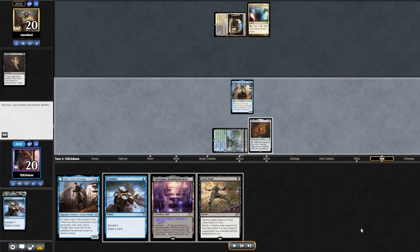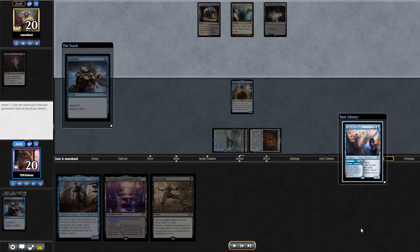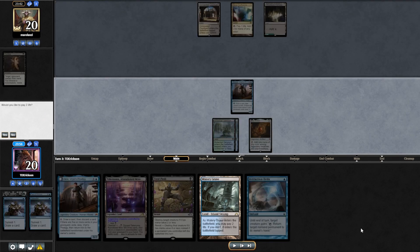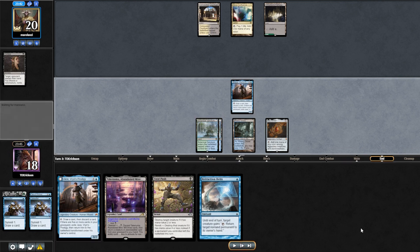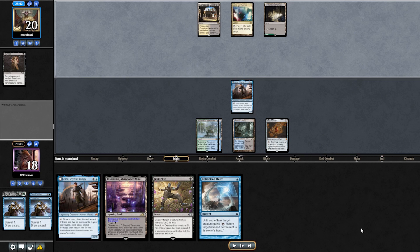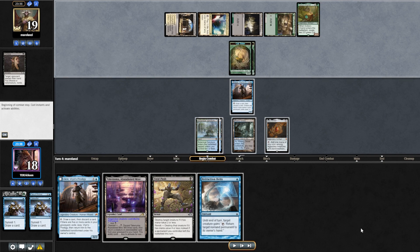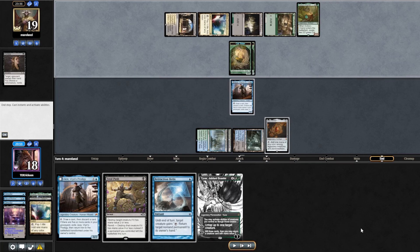Now we can Consider in peace. That's a Fae of Wish, which we bin. We are looking for Arona. We find Retraction Helix — two-thirds of our combo. We shock this land in so that we can Takenuma at end of turn and pass. We're keeping our avenues open in case they go end-of-turn Grizzly Salvage into Rhys Fang. We have Jace into Fatal Push as a response. Pathway into Eskastriot — definitely a very slow keep from our opponent. We Takenuma and bring back our Tyvar. Unfortunately, we still haven't found Rona.